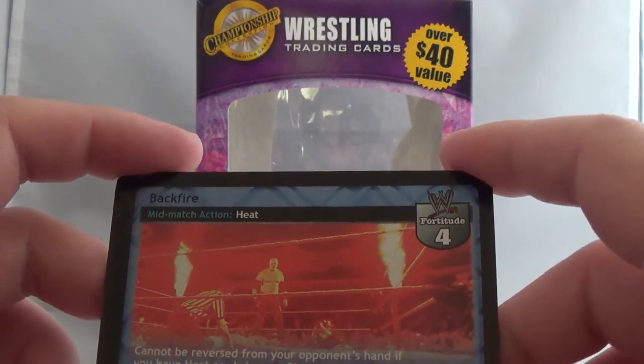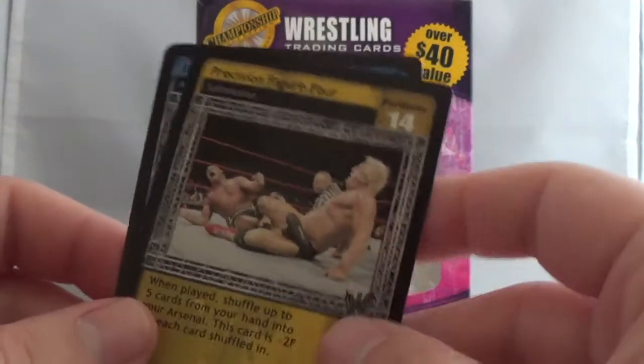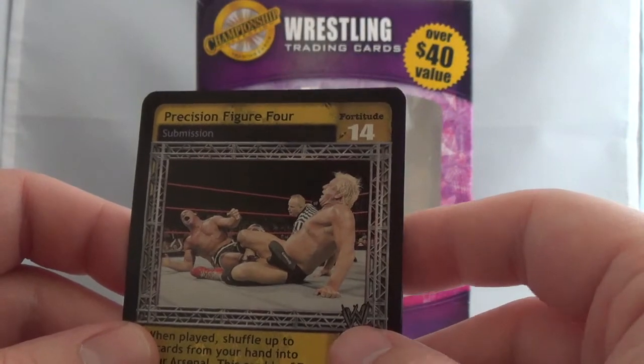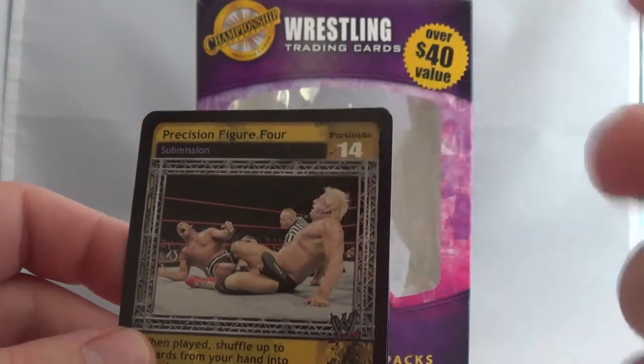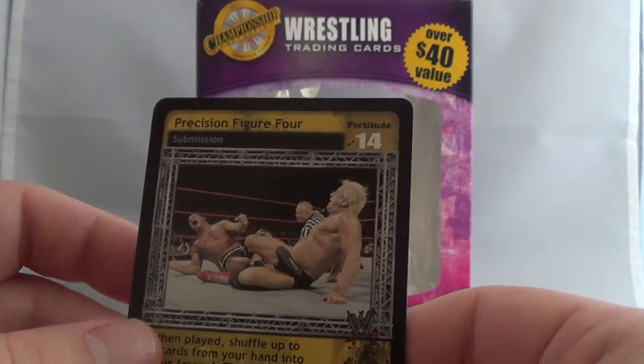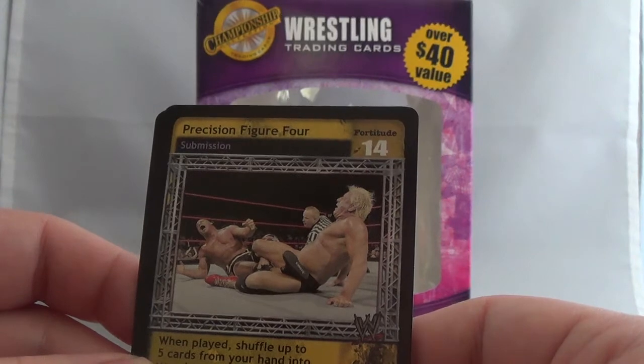We got a Ric Flair card - Precision, Figure 4, Submission. Well, it's not a Ric Flair card specifically; the JBL card has a JBL logo and some cards will have logos that say what superstar they belong to. But there's Ric Flair and it looks like Kurt Angle.